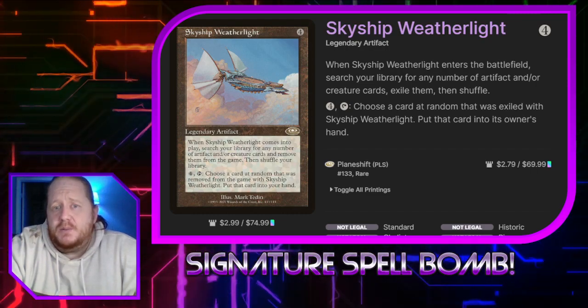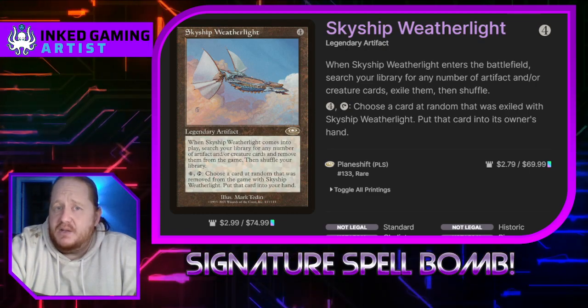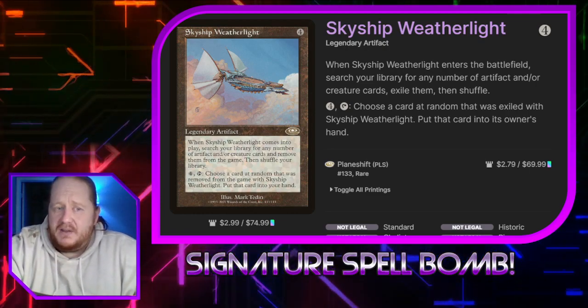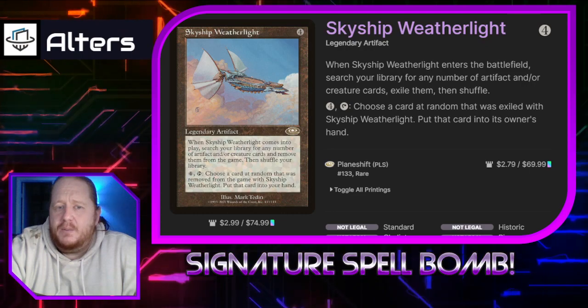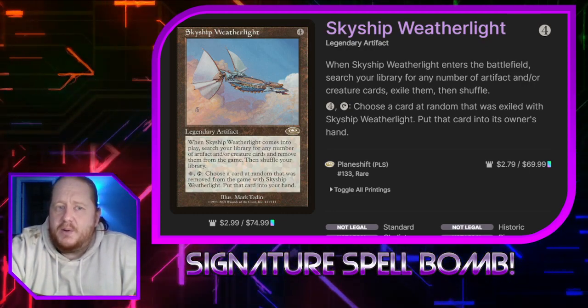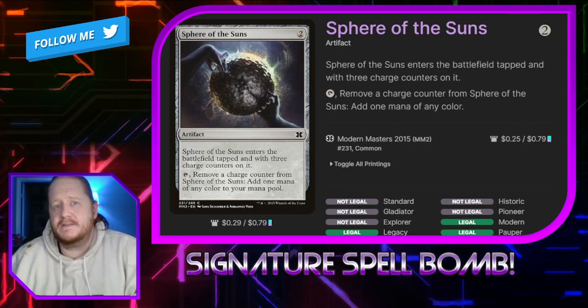Skyship Weatherlight: when it enters the battlefield, we search our library for any number of artifact or creature cards, exile them, and shuffle — which is great. If we pay four and tap it, we choose a card that's randomly exiled with it and put it into its owner's hand. So this allows us to pull stuff directly from our library into our hand. I usually only use it to get Magistrate's Scepter, but you do have options.